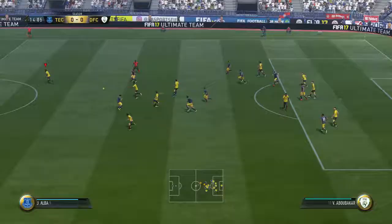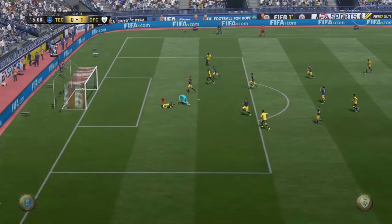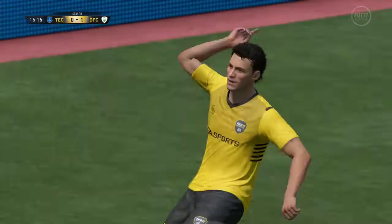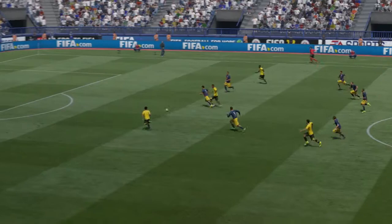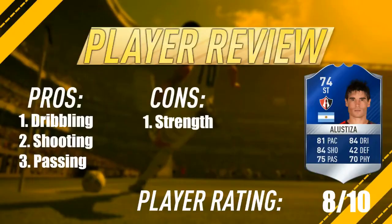Abubakar — whose name I just butchered — is through, passes it to the other guy, and there's a great low driven shot. That was his main trait: low driven shots, and he really did enjoy them. His shooting is one of his pros, and low driven is one of his main traits with this card.